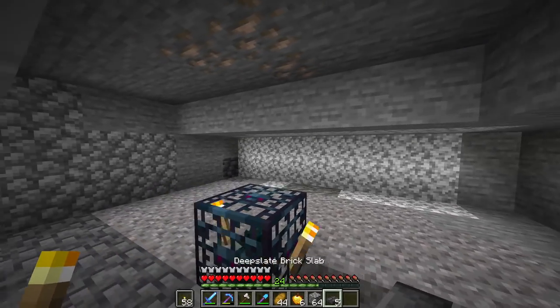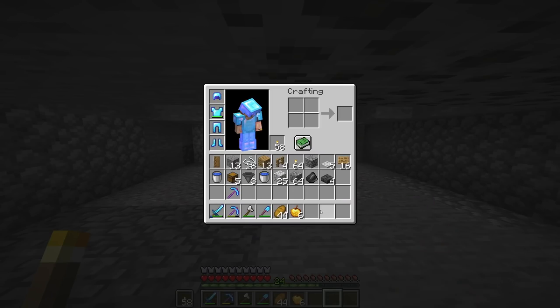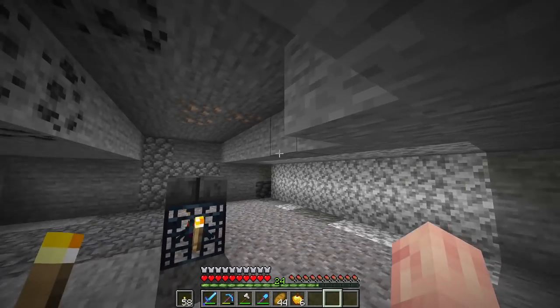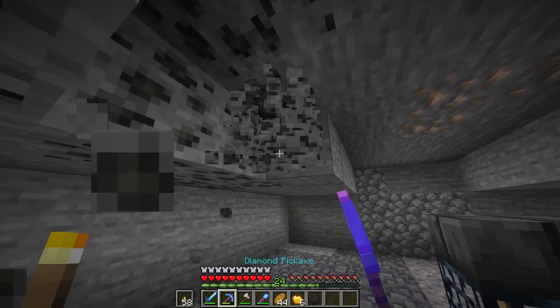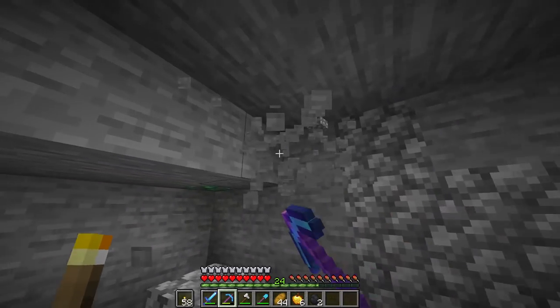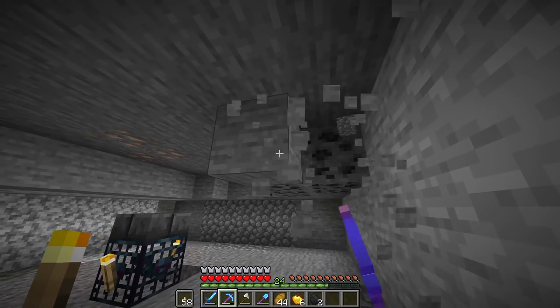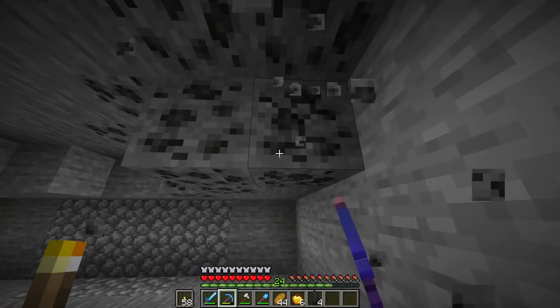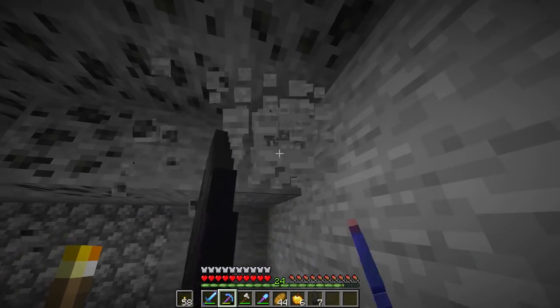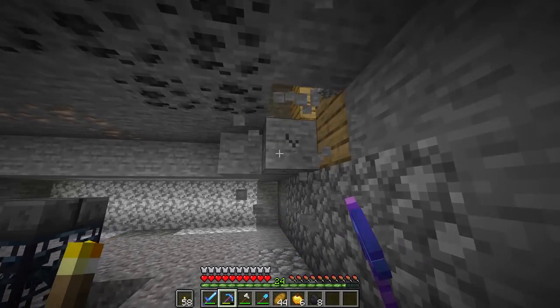While you're hollowing out this room, I would recommend having some torches on hand and placing torches everywhere — whenever you're building a farm underground or anywhere with low light conditions. Oh, we got an emerald! Be super careful, because so many times I've been making a farm and somehow a creeper or a zombie spawns and either kills me or a creeper blows up and destroys all of my work.